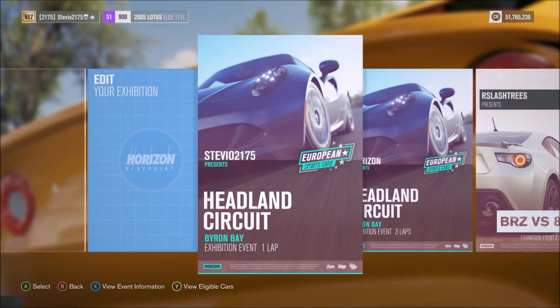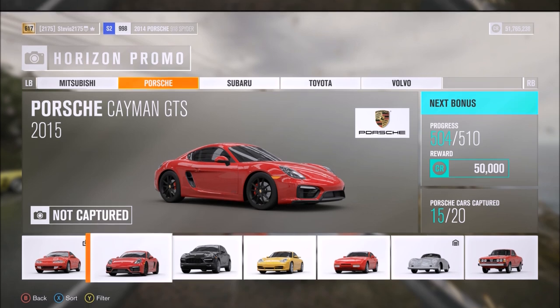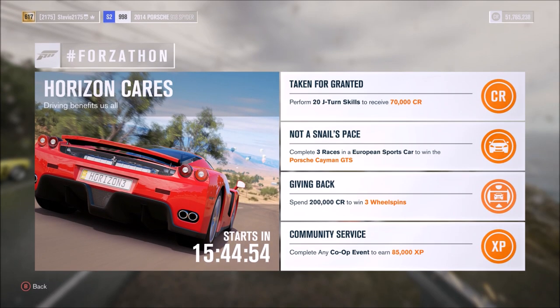Head-to-head races may also work for this challenge but it's not guaranteed, as there have been events where they did not work. If you don't have a lot of time, just do the circuit races and you'll be able to win the Porsche Cayman GTS.